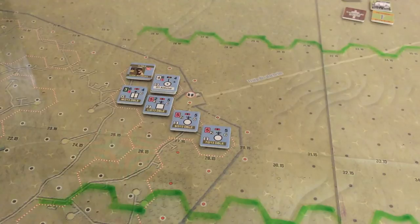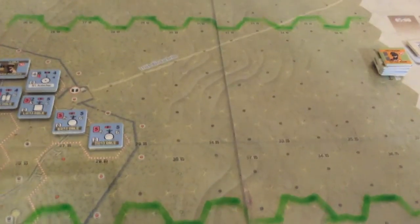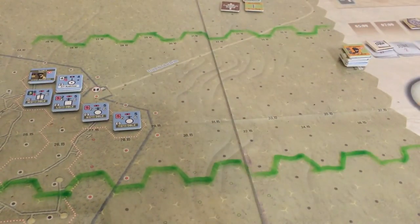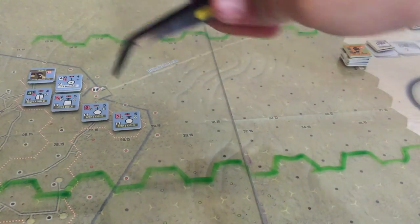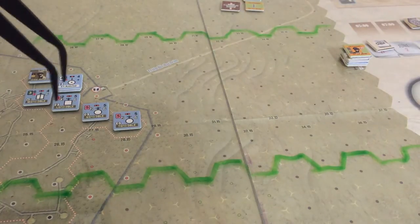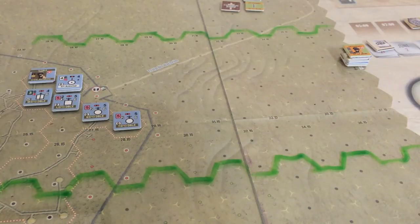As you'll see when we play this scenario, the goal for the Italians is to motor down and get into the fort itself in any hex and stay there unsuppressed by the end of two turns. So very difficult — they'll have to move up quickly, take a lot of opportunity fire as they approach the fort, knock out one of these guys, and then take their place. It's almost impossible, though it could be done with really good rolls.